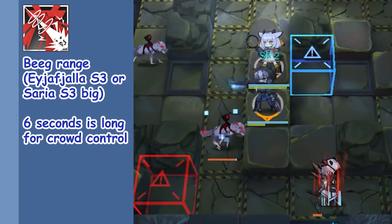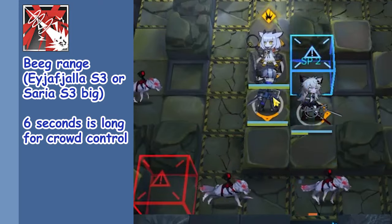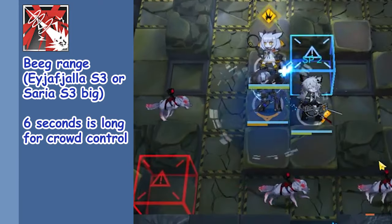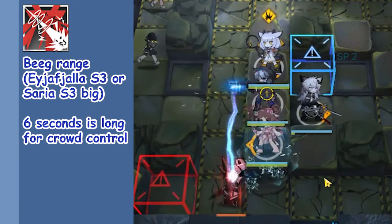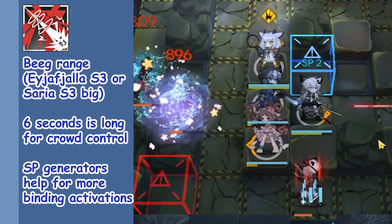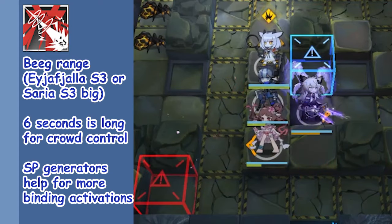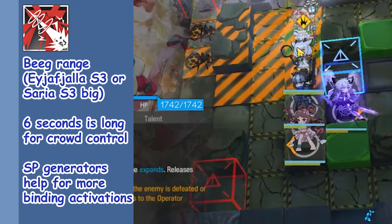You might think 30 SP is long for what you're getting, and sure, 30 is long-ish. But treat it as a 24 SP skill, because given you're using Skill 2 well enough, enemies — especially melee ones — aren't really going anywhere for those 6 seconds. The skill can also be recharged quicker with SP generators like Telopsis, which is highly recommended for more bindings.